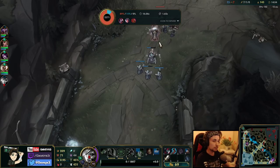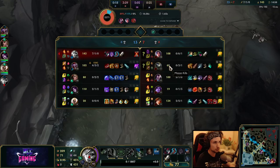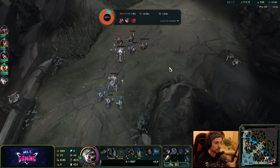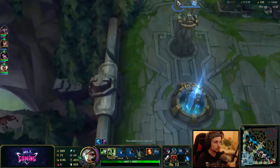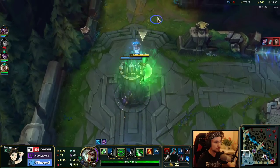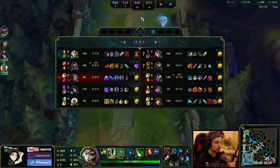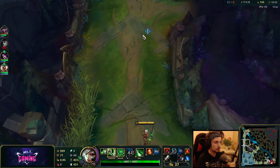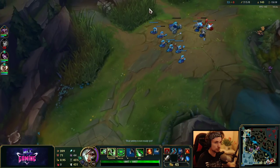Now the only thing we have to do is get the tower — that's going to be easy. We can just dive the tower fairly. Also just going to buy a Control Ward. Yasuo is actually popping off right now — he got six kills too, but I think there's nothing to worry about.